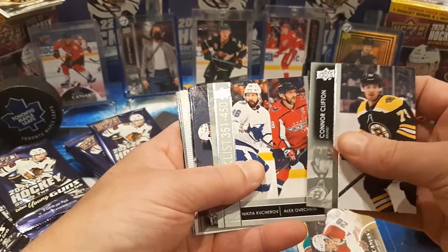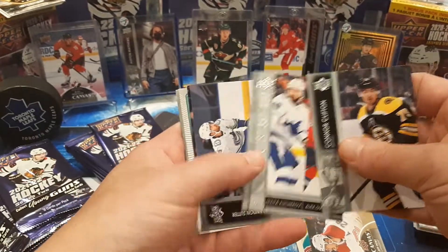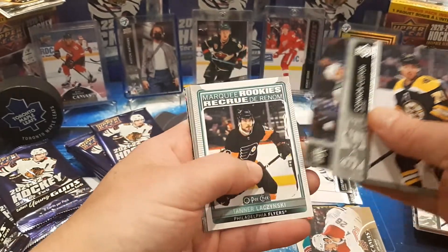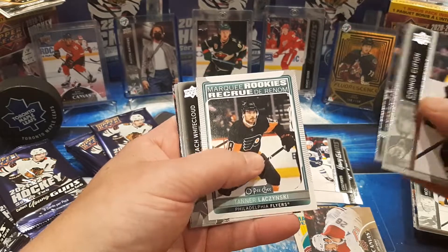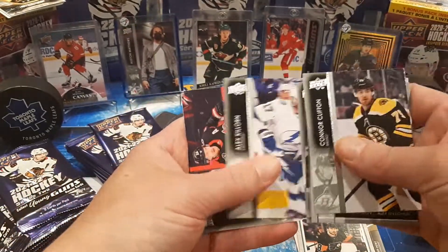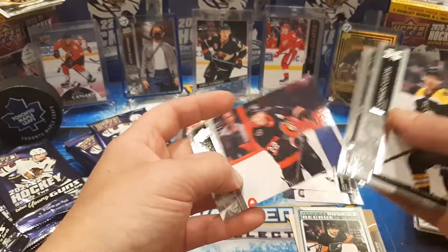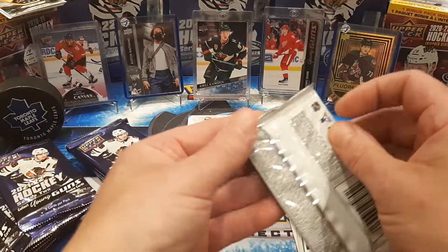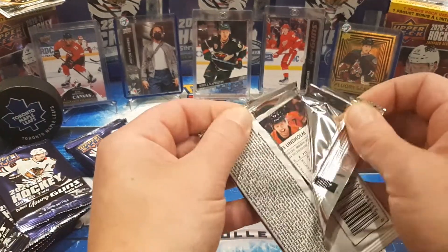Connor Clifton, checklist of Kucherov and Ovechkin. Sutter, Eriksen Ek, Marky, Tanner, Lizzynski. White Cloud, Killorn, and Zaitsev. I know in Series 1 I had to double check my base cards that it completes off.